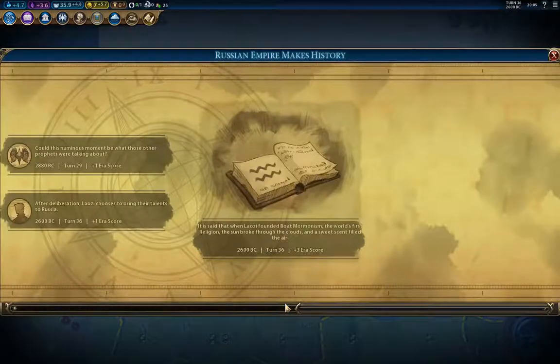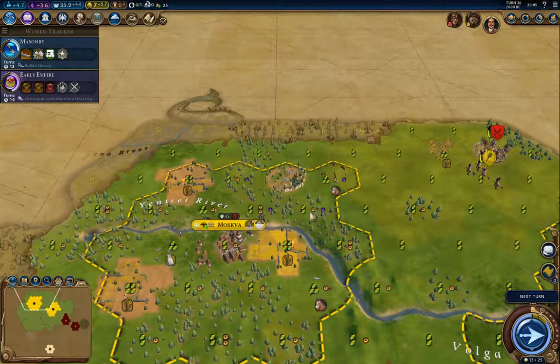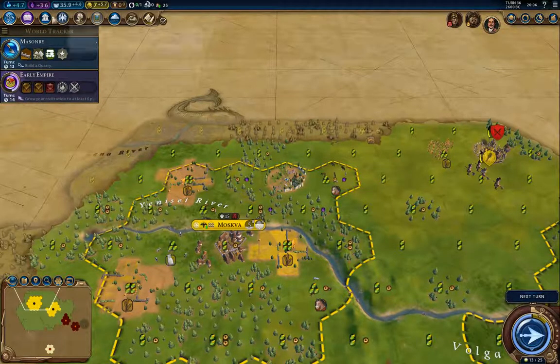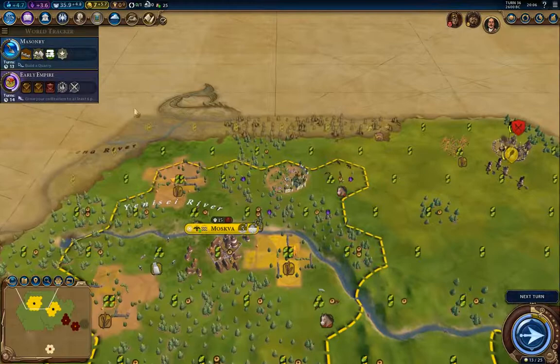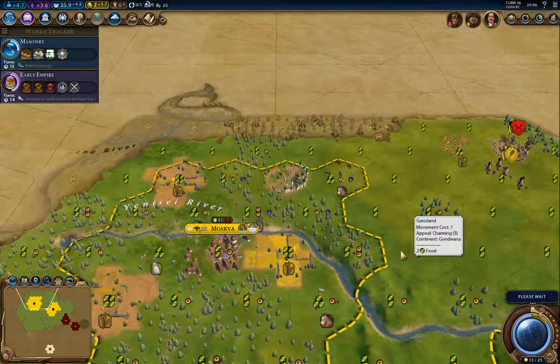I'll found this. First religion got us three era score. We gained a whole culture point, which is not a bad thing.